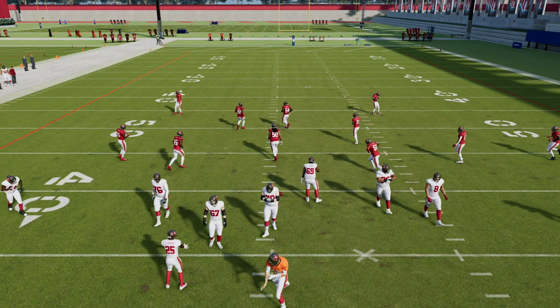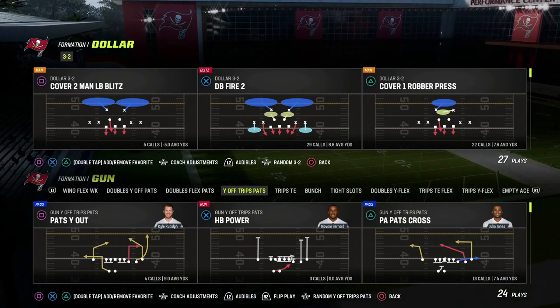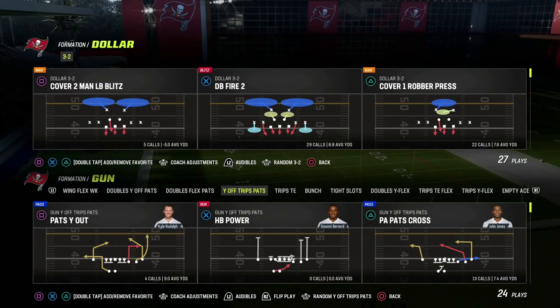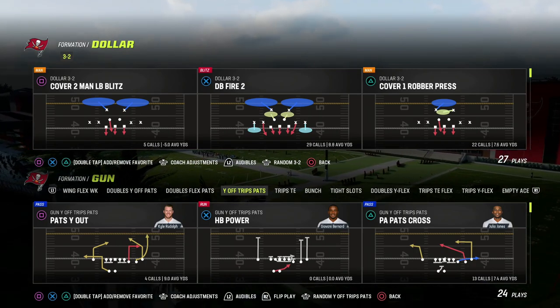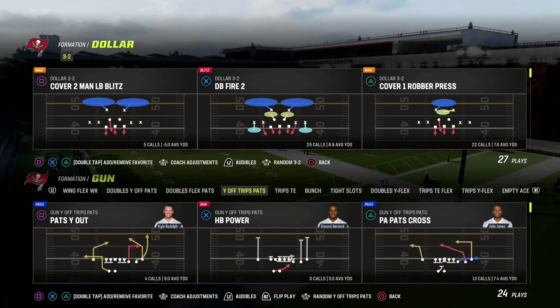In this video, I'm going to be breaking down a simple concept you can use to beat man-to-man coverage. We're talking about the U-Trips formation, or the Gun-Why-Off-Trips-Pats formation. You can find this in the New England playbook and also in the Raiders playbook. Those playbooks are very similar to one another.